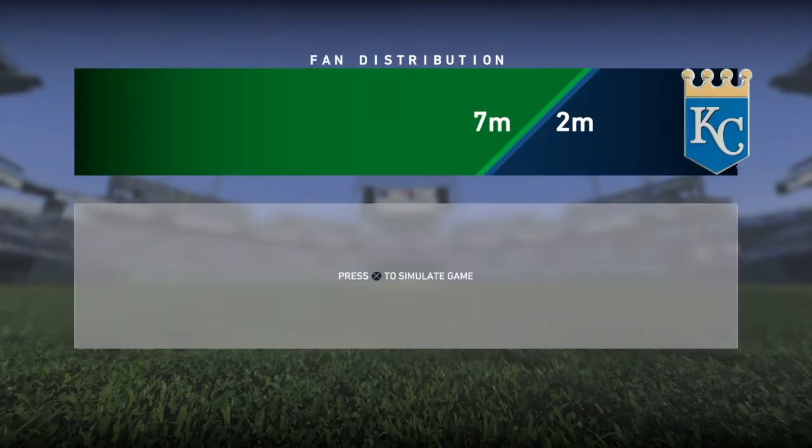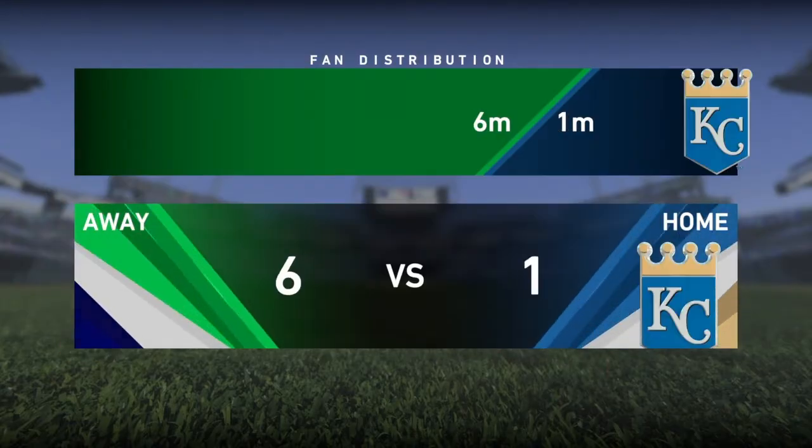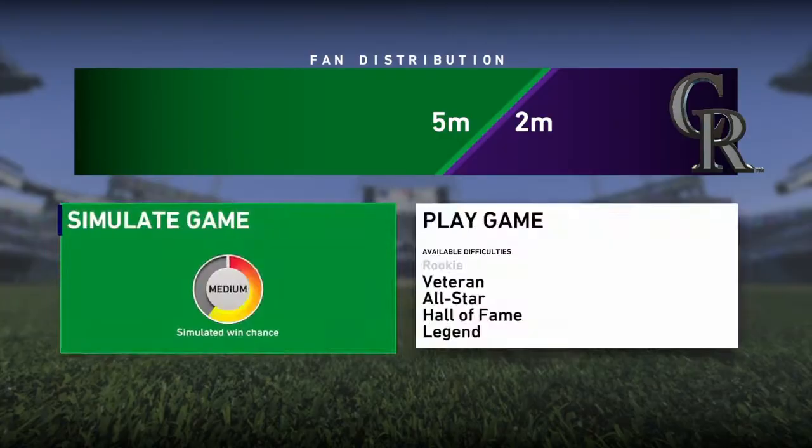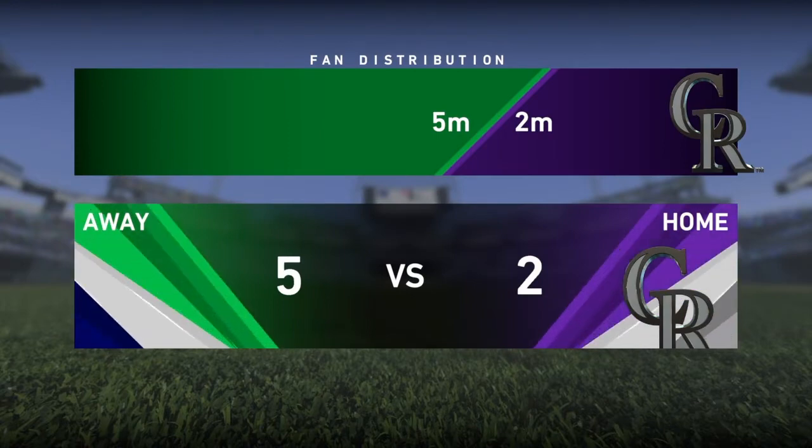Once I took them over, I'm going to surround that base so nobody can take it over. If other teams try to attack your main stronghold, that's just an extra game you have to play, so I don't even let them get to it. My strongholds — I like to have a wall around them so nobody can even get to it.